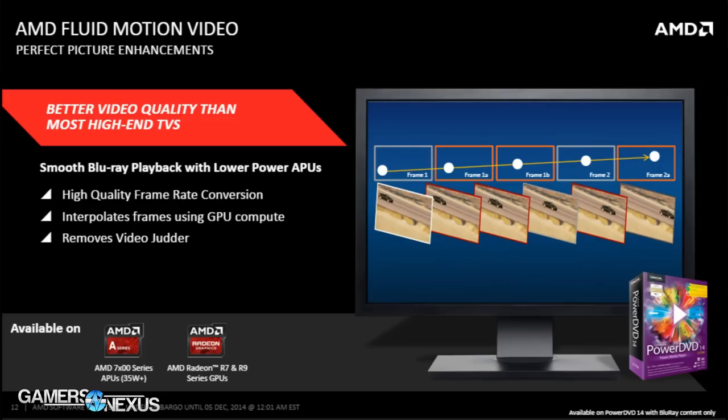Other technologies include lots of updates for multimedia playback, including fluid motion video and contour removal. Both of these techs are only available with Omega and only available for multimedia players like CyberDVD — they don't work for games.